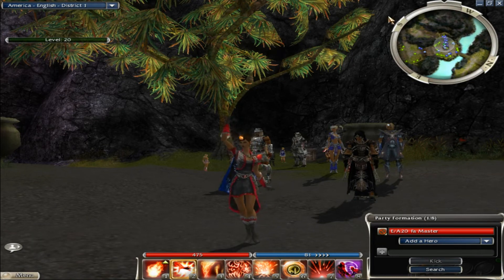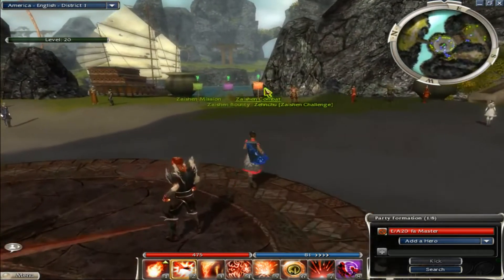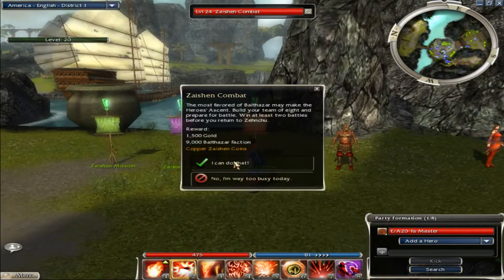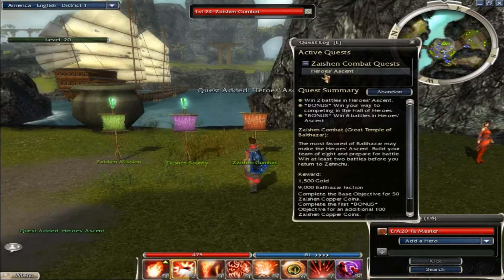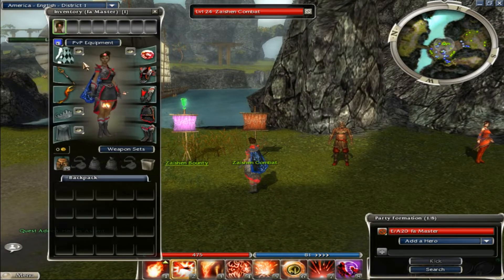What's going on guys, Dungeons here and I'm going to show you a quick way to actually get some Z keys. The first thing you have to do is go up here to the Zacian combat and pick up the Hero's Ascent quest, and also run this build.